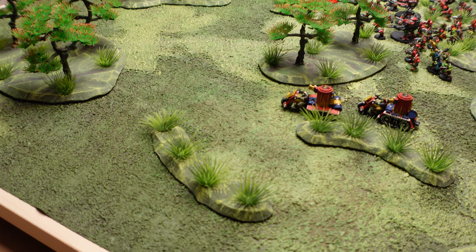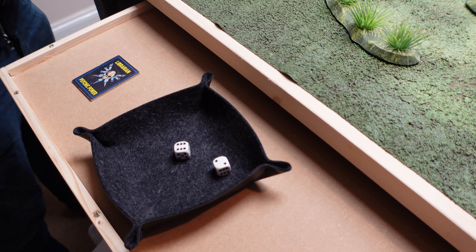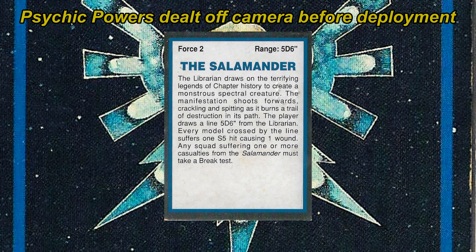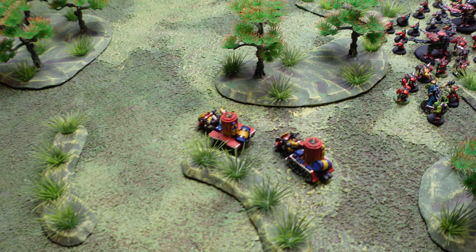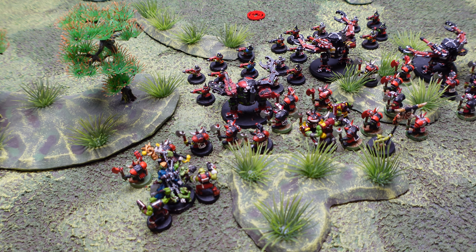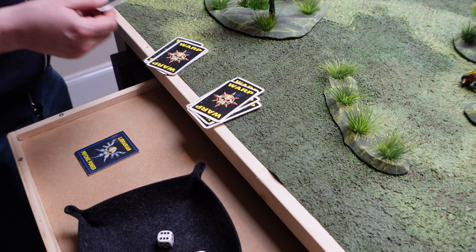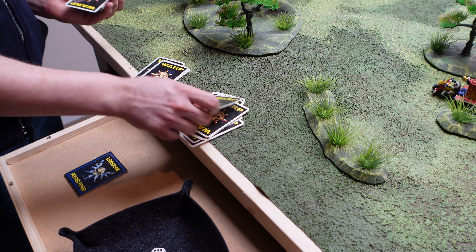There are two Psykers on the table so 1d6 each is recommended. Warp flux is 8. Dealing 2 cards each — that's 4 each, making 8. My Weird Boy's got a Waaagh power of 4 from all the Orks around him, so you get 4 for the Waaagh plus an additional one for getting 4 — that's 5 cards. Almost half the deck.